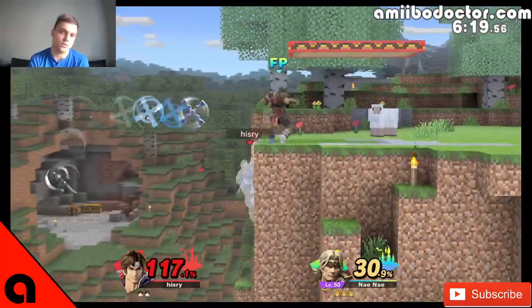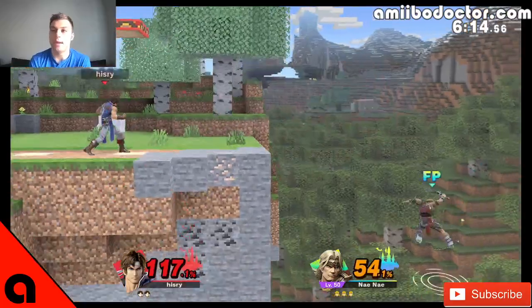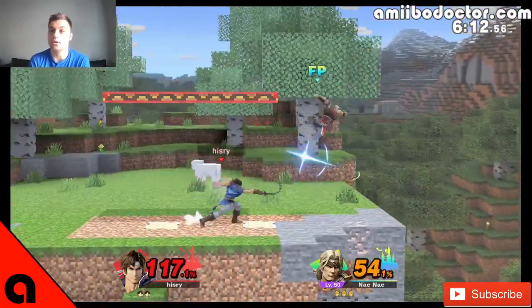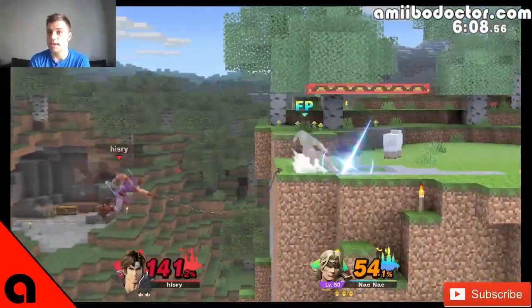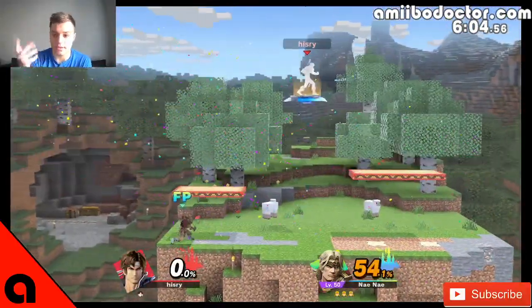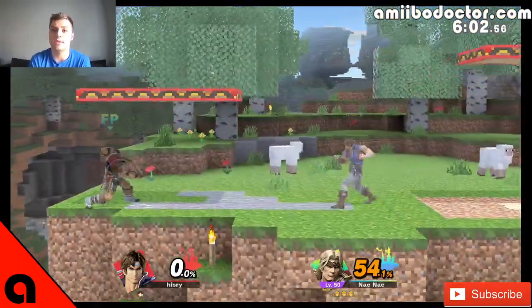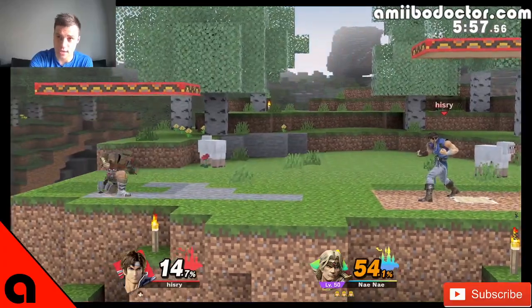When you're training — although that is built in at the ledge and you can't do anything about that — when you're training your Simon or Richter Belmont Amiibo, you're going to want to use a lot of forward tilt and not a lot of f-smash. The reason being is that f-smash has a bit of an AI glitch where he doesn't fully recognize the hitbox — obviously I'm losing on purpose — and will use it when he doesn't need to. This has been 60 Second Amiibo Training. Thank you.